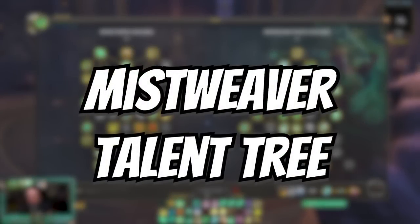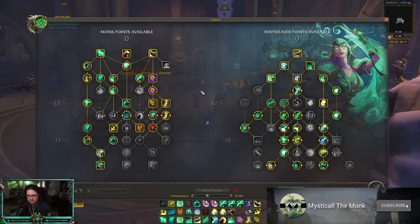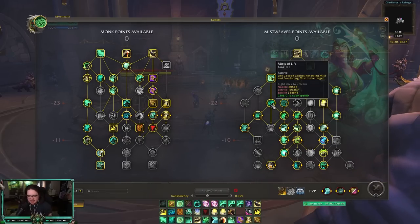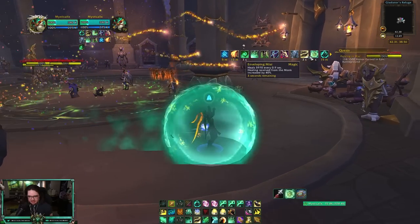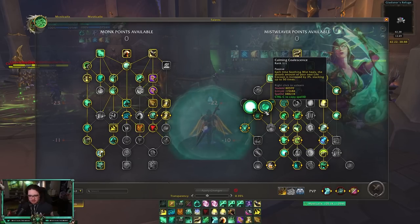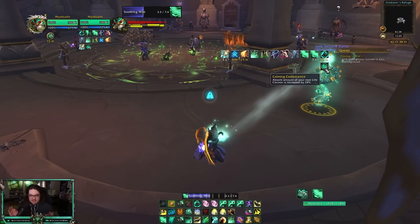Next up is the Mistweaver talent side. Nothing too crazy — I believe this is the best build for verse/mastery. Obviously go for Life Cocoon. These three talents buff your Life Cocoon: one makes it so when you Life Cocoon someone you apply Renewing Mist and Enveloping Mist on them. Calming Coalescence makes it so every time you heal with Soothing Mist, your Life Cocoon absorption increases by 3%, stacking up to 50 times. They almost removed this talent this patch, which would have been devastating.